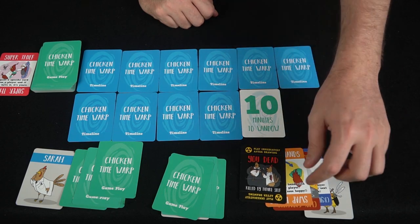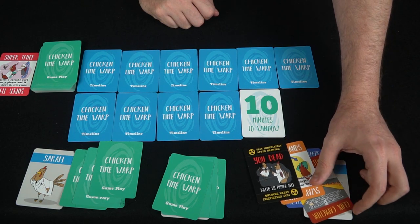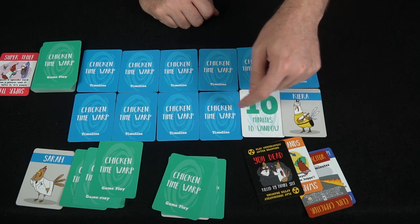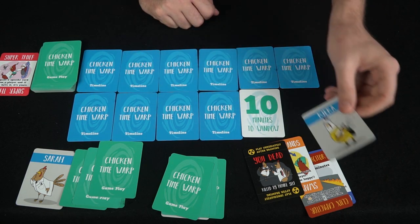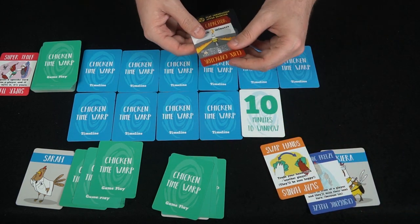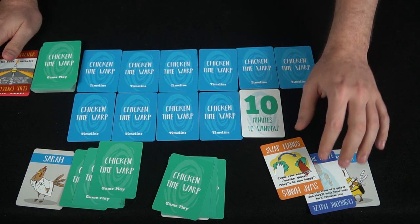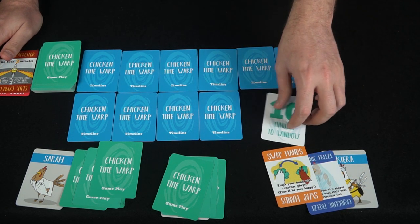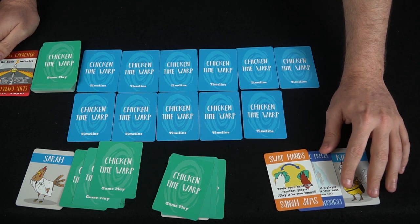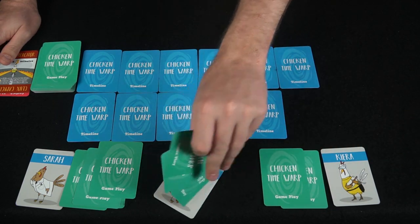He drew a You Dead card. When a You Dead card is drawn, if you have a Clucks Capacitator you can go ahead and play it. If you don't, you send your chicken to the space based on whatever is the current highest open space. Because he does have a Clucks Capacitator, he discards it, puts the You Dead in the discard pile, and reverses time by going back three minutes. In this case there's only one minute on the board, so no big deal, and he ends his turn.